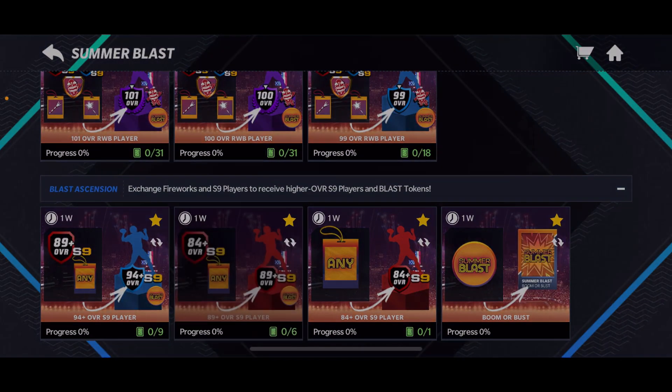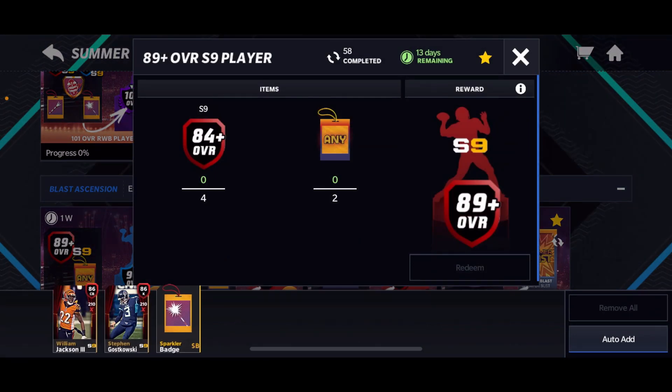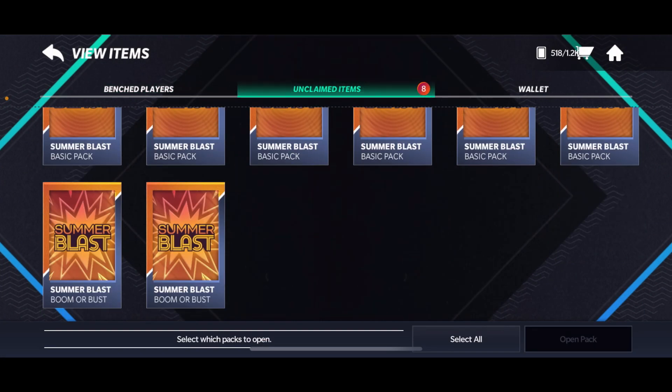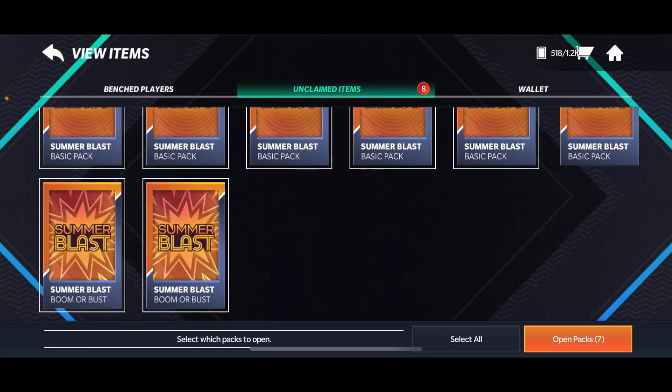The set I'm talking about is this right here — it's the 89 plus set. I've completed it 58 times in the summer promo because it's been super clutch for me. It's a really good set. I'm going to be opening up six of them along with two Boomer Bus packs, and I'll show you guys what I mean. I've pulled diamonds, I've pulled 98s, and I've pulled double 89 pluses out of this.